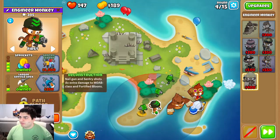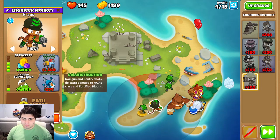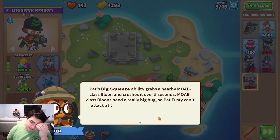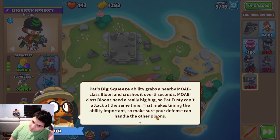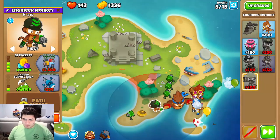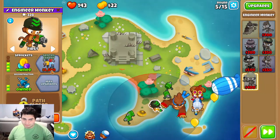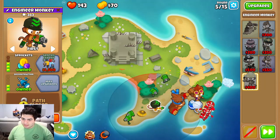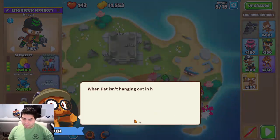We have 150 lives, we can leak a little bit. Pat's Big Squeeze — it's pretty good. Usually not worth it because he can't attack at the same time, but for a single MOAB round, like round 40, it's nice to get the pop.